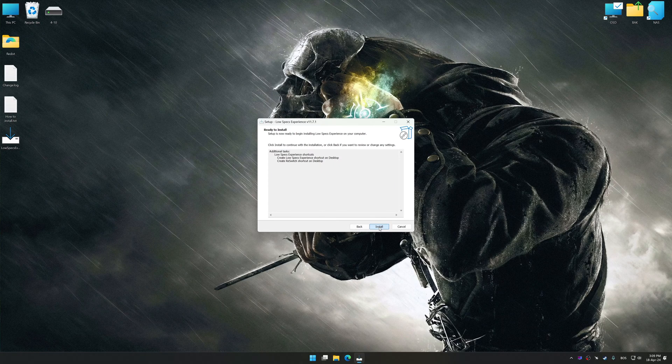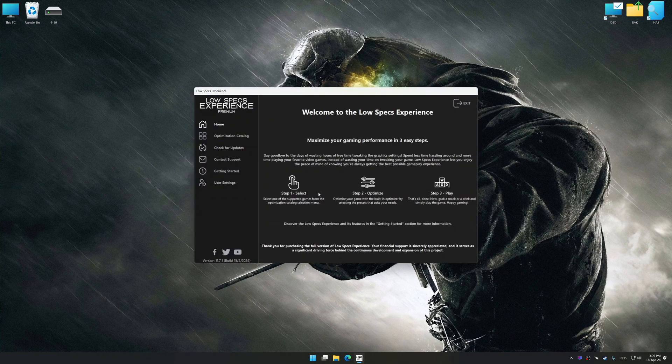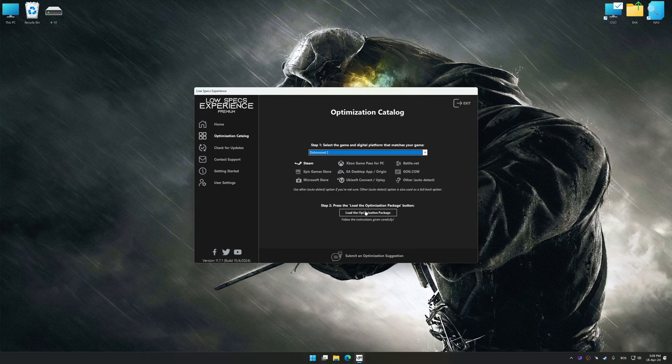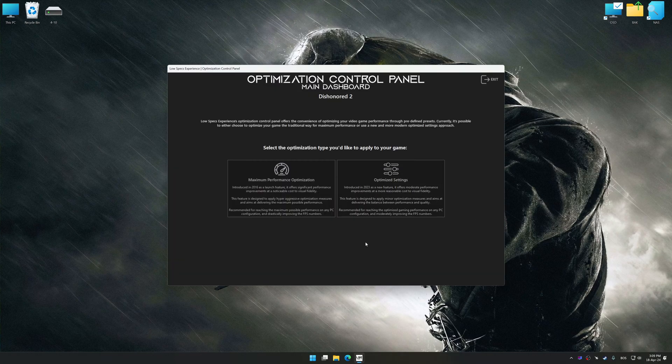So first of all, start the installation process for Low Specs Experience. Once the installation is complete, start it from the newly created Desktop shortcut. Now select the optimization catalog, select the applicable digital platform, and then select Dishonored 2 from the drop-down menu. Once done, press the load the optimization package. Low Specs Experience will automatically detect a supported game version on your system. Now press OK and the optimization control panel will load.